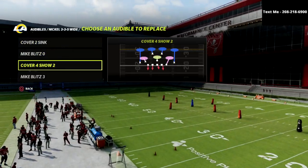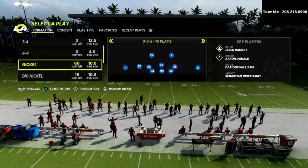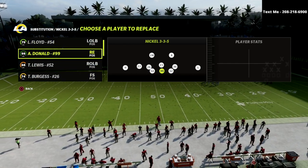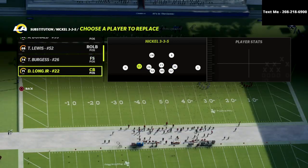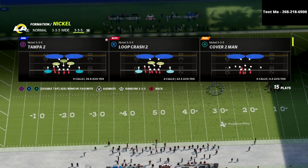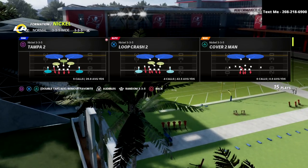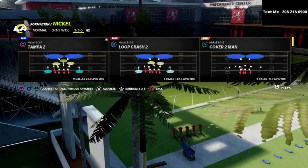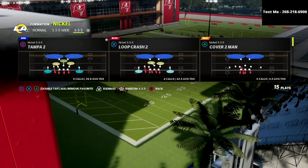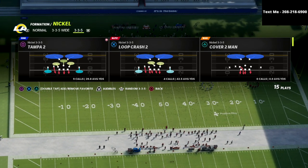On defense, we're going to set the cover four show two in our audibles and come out in the nickel 3-3-5 normal. Really important: you want to have linebackers at defensive end and safeties at the linebacker position. This allows us to cross-man different players and have better pass coverage in general, because safeties have better zone coverage than most linebackers and react to the ball significantly better than linebackers in Madden.